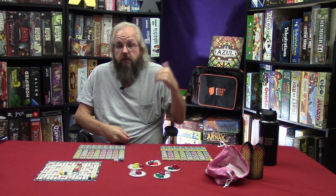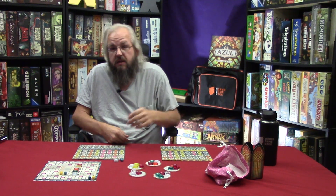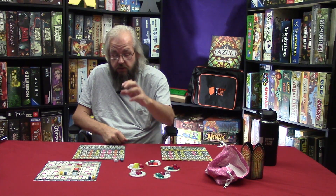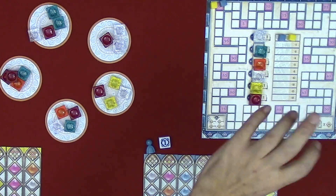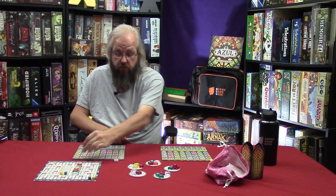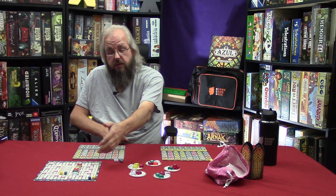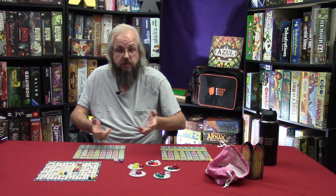Azul: Stained Glass of Cintra is a tile drafting, set collecting game in which players are trying to gain the most points by the end of six rounds. Starting with the first player, players will choose to either draw tiles from the factory and place them on their pattern tiles, adjusting the broken glass track accordingly, or move their glazier from one side of the board back to the left and then score accordingly. There will be a final scoring after six rounds, and whoever has the most points wins.